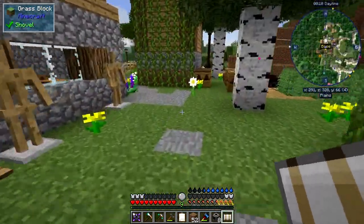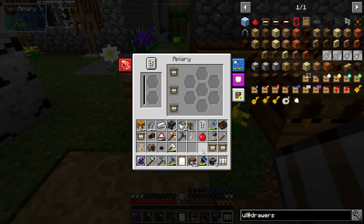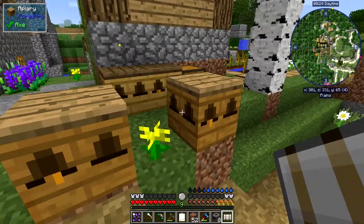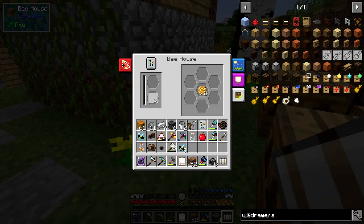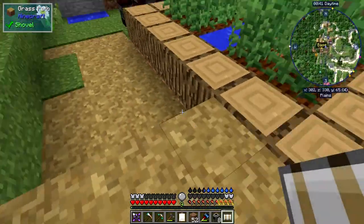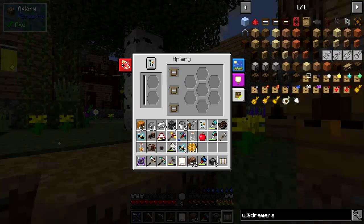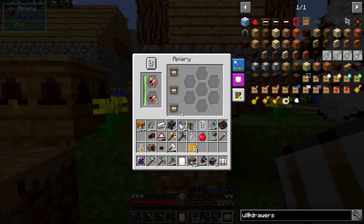I put down these apiaries last time, so we'll actually put some frames into those. I'll put these three frames in here and we'll put these three frames in the other one. Now what we can do is take the bees out of here because they're bound to have finished by now. I've got nine drones out of this. I've got some honeycomb, which is good. And this one's probably got nothing — it's got one honeycomb. They don't actually make so much. I think the apiary ones make even less honeycomb.